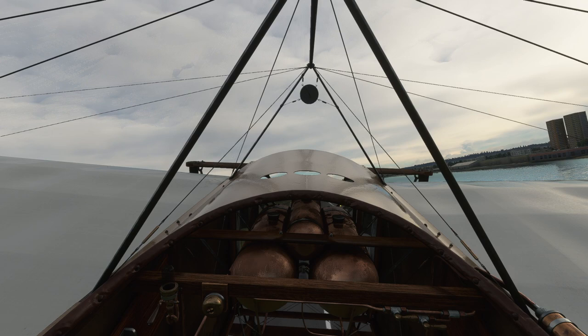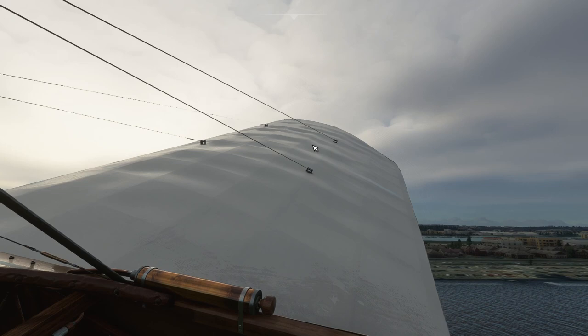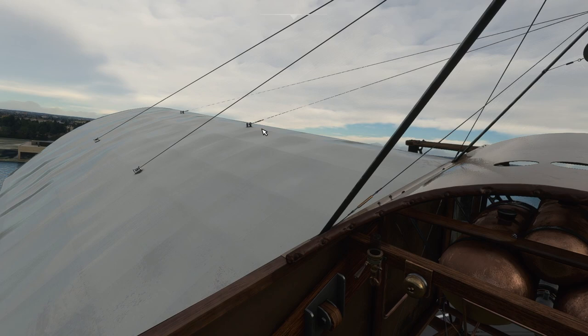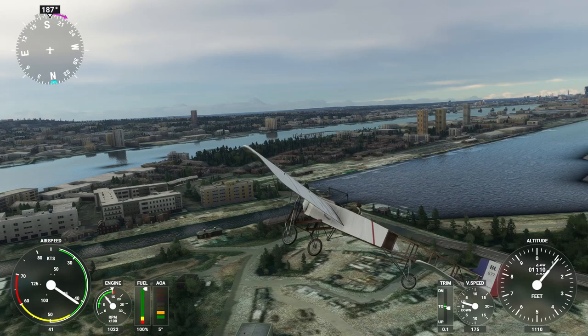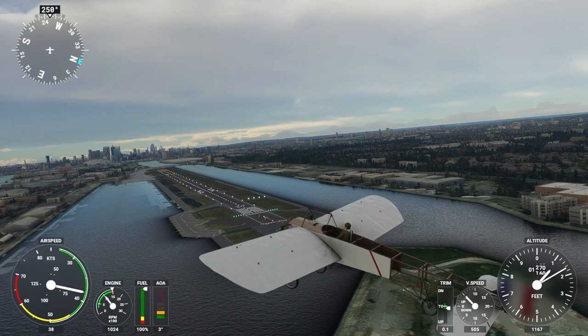I don't think there's elevator trim — I immediately went for it but I probably don't need it. Handling it from this view is a little bit hard. I wanted to see it twisting the wing if possible, which is actually how it controls the plane — by warping the wing. There's some visual effect but I'm not sure how pronounced it is. I don't know if it'll blow something if I push the engine too hard. There's some slight visual change to the wing but nothing huge.